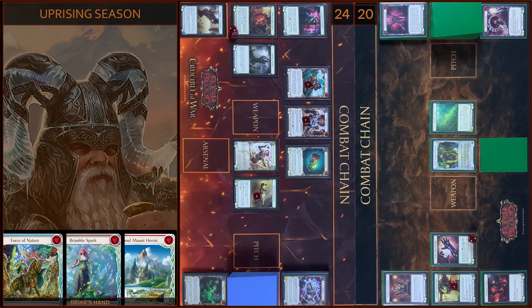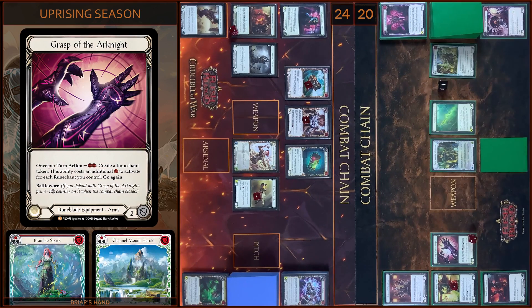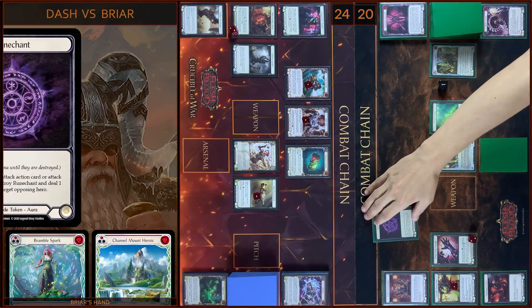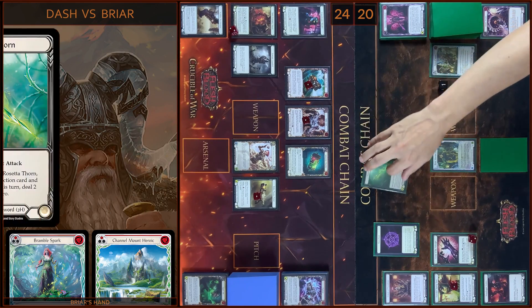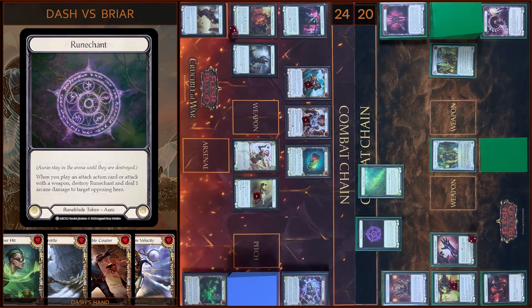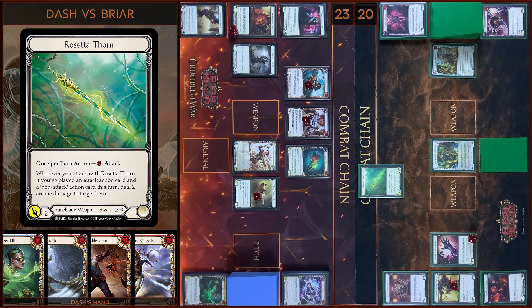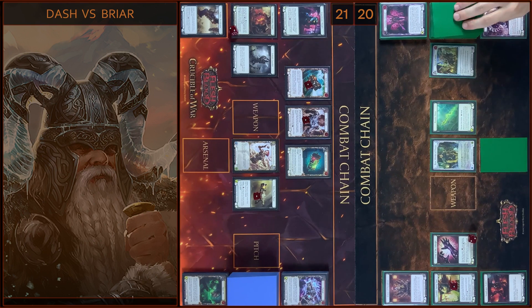Then I'm gonna use Grasp of the Arknight — pay one floating. I create a runechant. And then I attack with Rosetta. At first one runechant — I take one. And two Physic from Rosetta — I have no block, no reactions, take two. That's all.